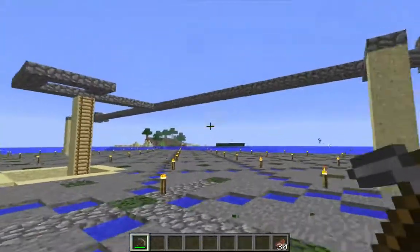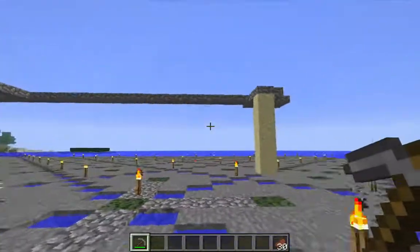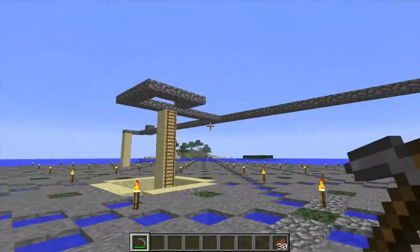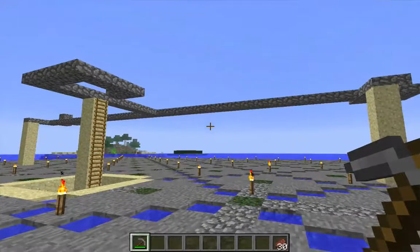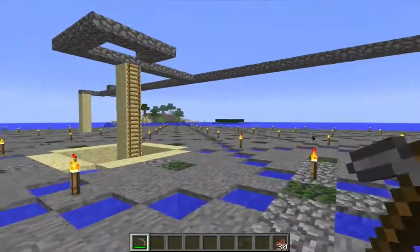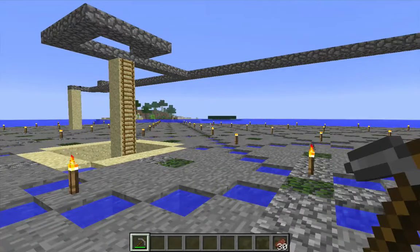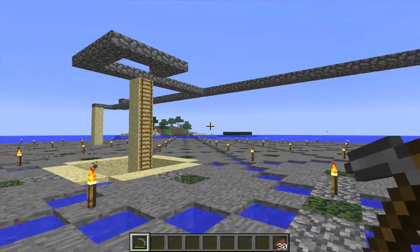The only thing that is left to do here is to tear down this scaffolding that was the result of killing the Elder Guardians — I don't need it anymore. I'm going to go ahead and do that off camera and then return to my base in order to prepare for removing the water from inside the monument. So that is it for this video. Thanks very much for watching. And if you have any questions or suggestions, please leave a note in the comments.